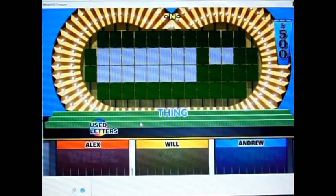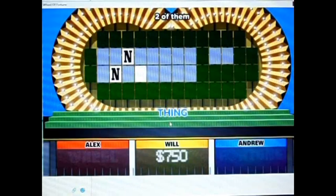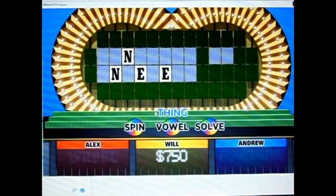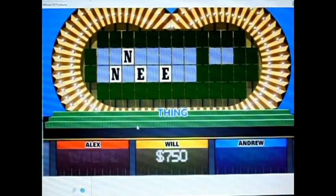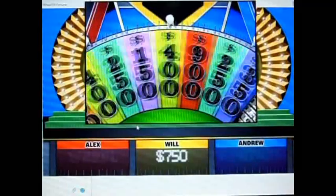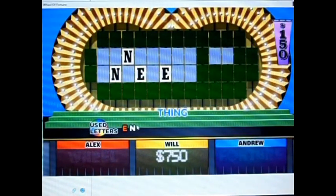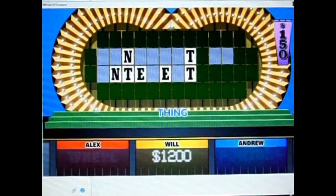$500. I'll take an N. Is there an N? Yes, there are two N's, and you have $1,000. Let's buy an E — there are two E's. Let's do that. It says a T, and there are three T's. That's another $450, and you're up to $1,200 already.